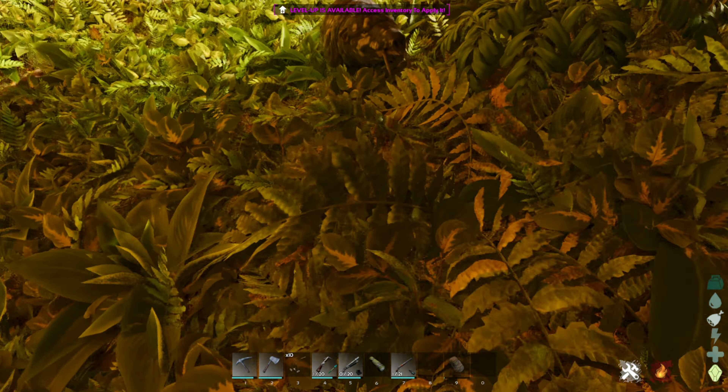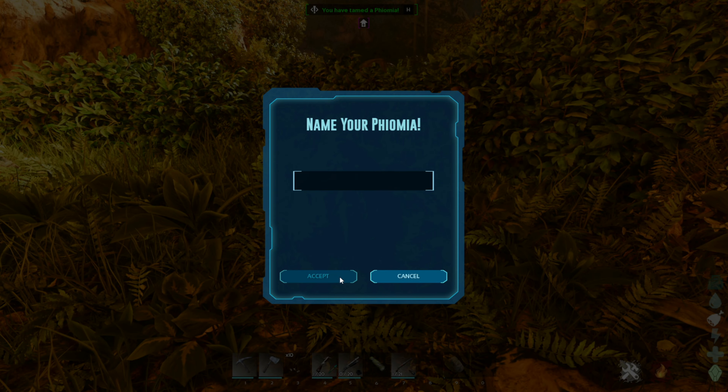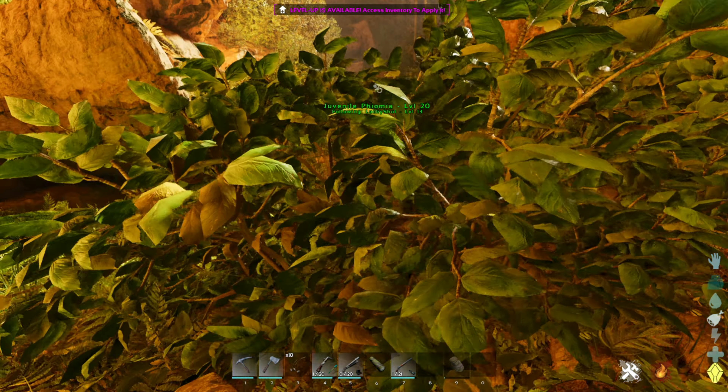There is the baby — it's running away. I need to imprint on you! And tada, we now have ourselves our very own Phiomia, without going through the hassle of taming any creature or dino.